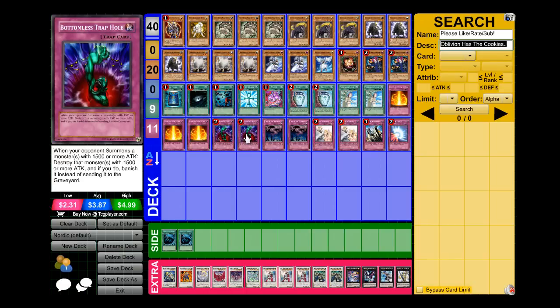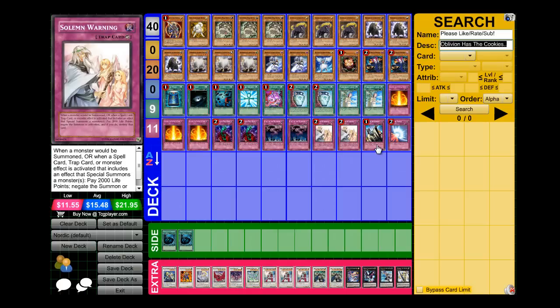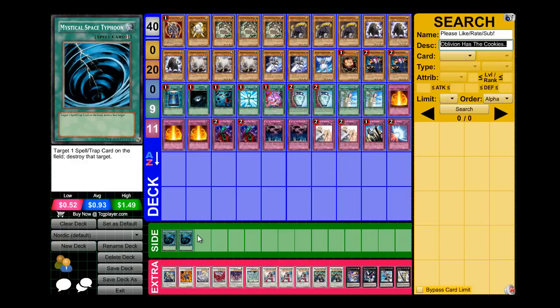Two Bottomless Trap Hole. You can switch to Compulse but I prefer Bottomless because I can get over a lot of XYZ monsters. Zenmaister is really not a big deal for me because if anything I can go for Thor and negate its effects. And two Call of the Haunted to make Synchro-ing a lot easier for me. Two Warning, The Judgment, and a Mirror Force. Like I said, two side placeholders for me is basically two MST.